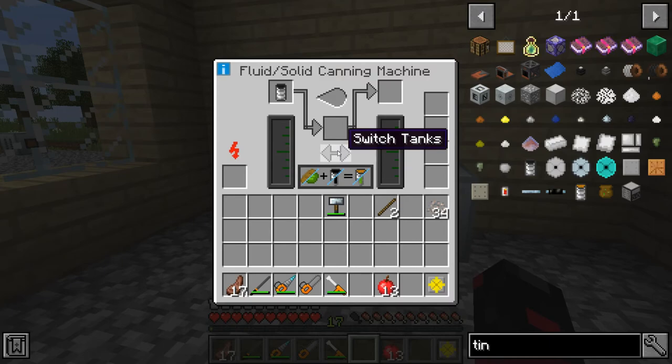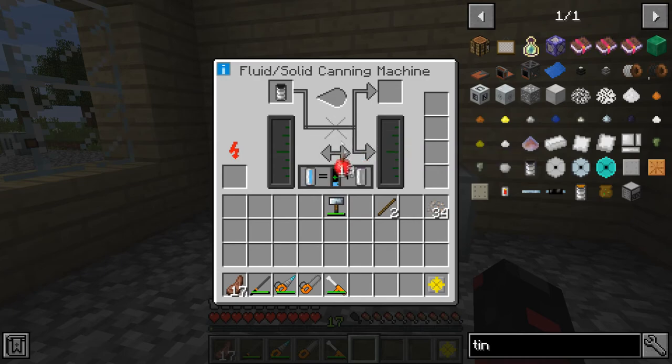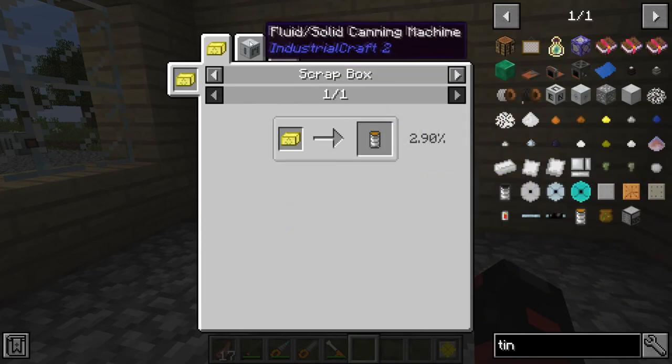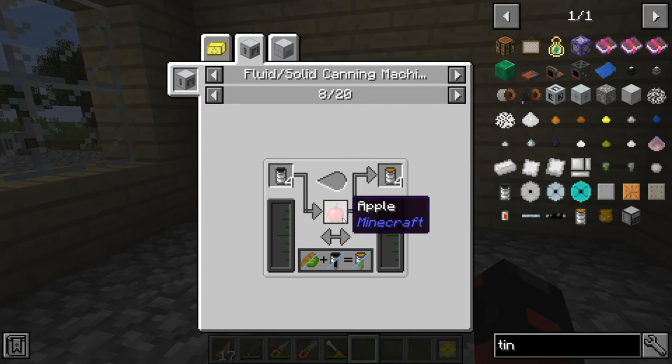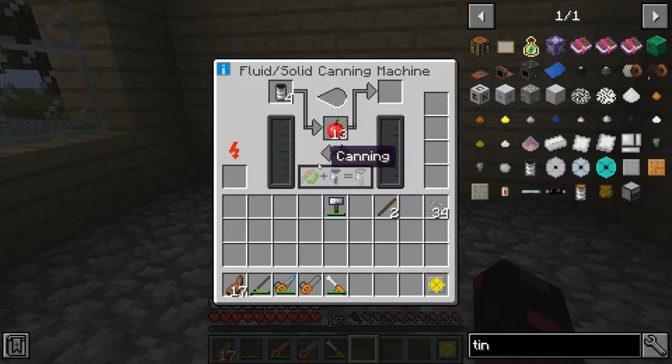Oh, that works. Canning. Why isn't that working? I thought you could use an apple - you can use an apple. I need 4. Oh, that's so dumb - I can't put my food in while I'm trying to can something. That is so dumb.